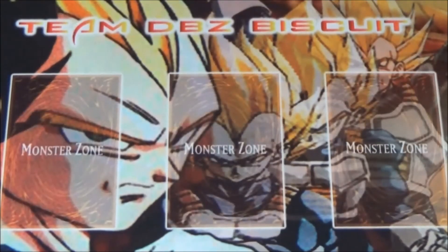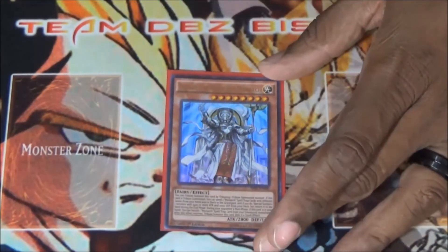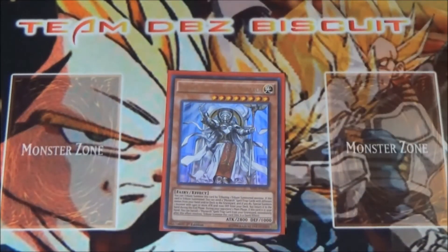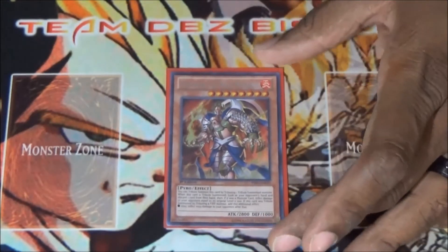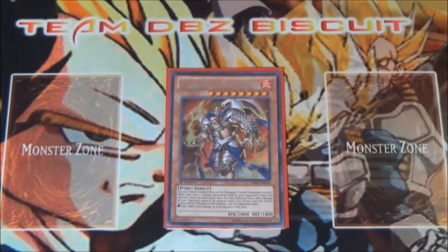We're running one Ehther the Heavenly Monarch, just to be able to get that extra monarch in your hand and tribute on your opponent's turn — very, very good. We're running one Thestalos just to be able to get that good confiscation feel, to see what your opponent has, get good insight into the game, and hopefully minus your opponent on top of that.